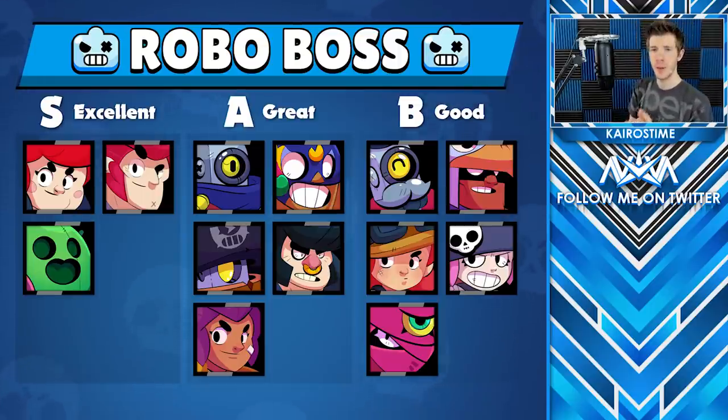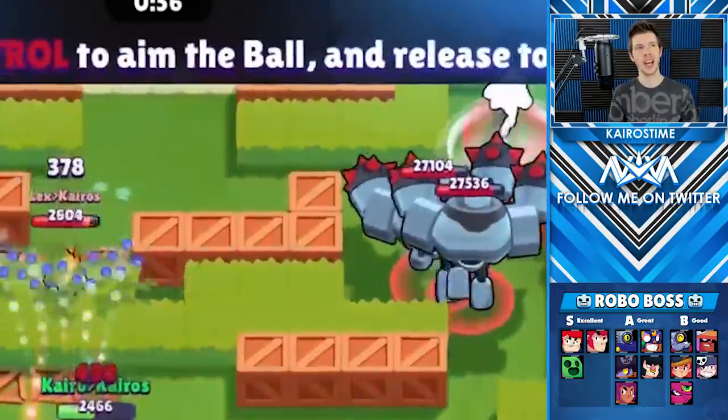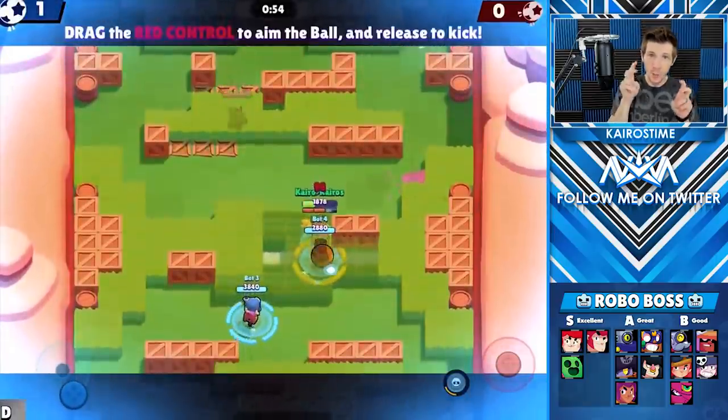In the S tier we have Pam, Colt, and Spike. Next in the A tier we have Ricochet, El Primo, Daryl, Bull, and Shelly. And finally in the B tier we have Barley, Bo, Jessie, Penny, and Tara.